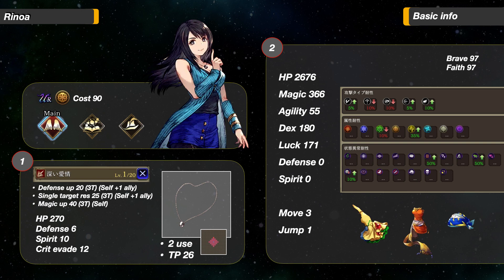Ailment resistances are 50 to Paralyze and Toad, and 10 to Slow. She is a magic-based unit — give her 97 Faith. I would recommend Poison and Stop Resistance for her.